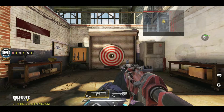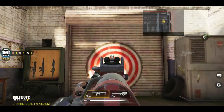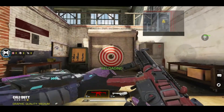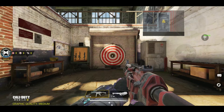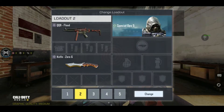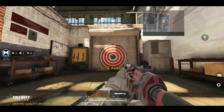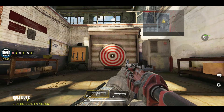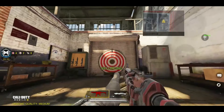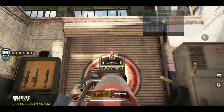Now we are going to shoot out at the target. There are four grip attachments and we will test the recoil. Look at the second circle. Now we are going to do the recoil — now we can test it. Now we are going to shoot and test the recoil, shooting out at the board.